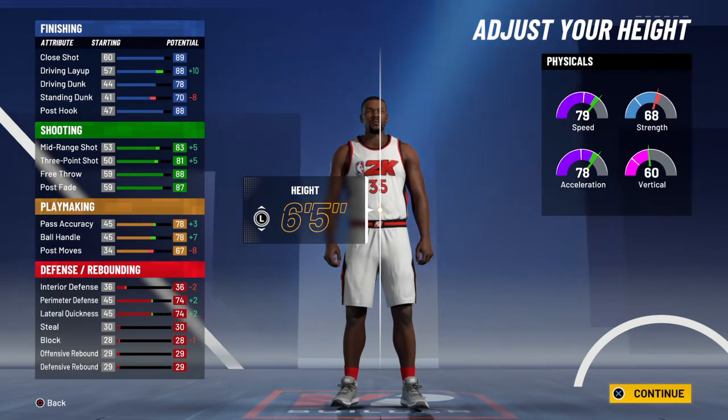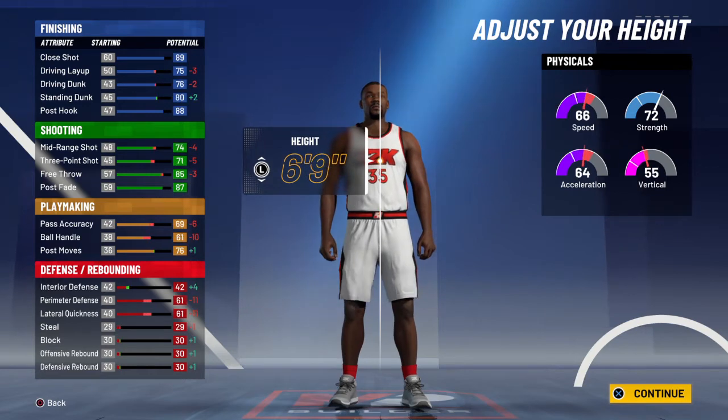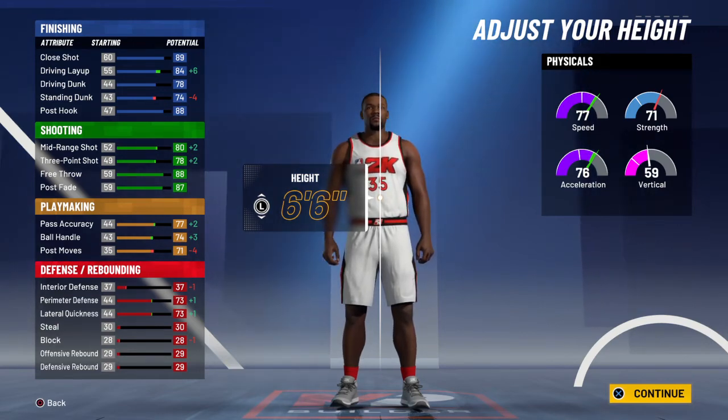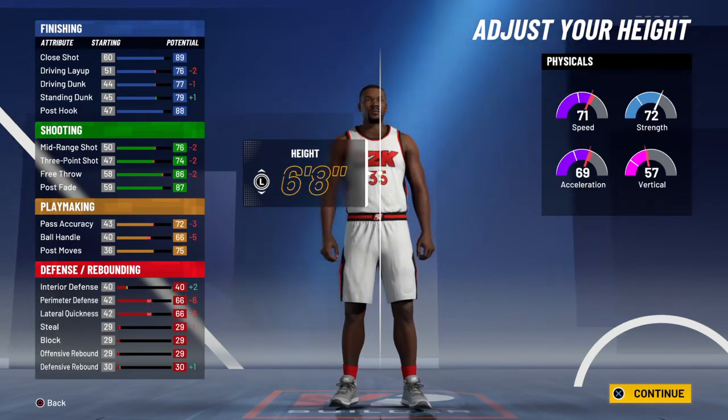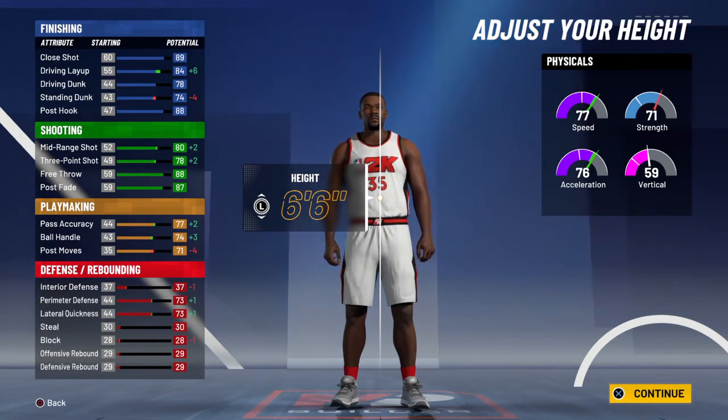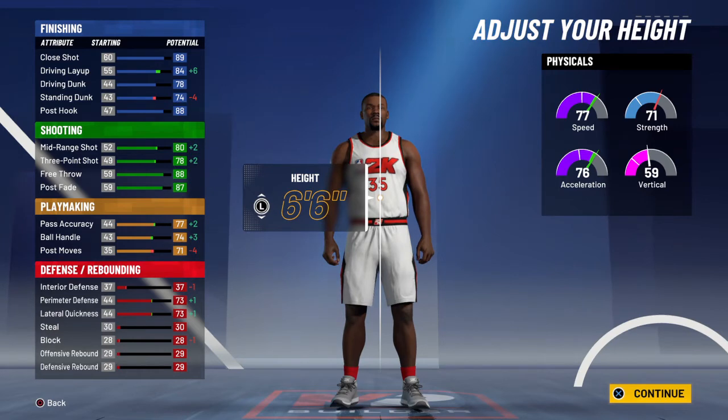If you pick this build, you are automatically greatness. Do not make this build a 6'5", 6'7", 6'8", 6'9", or 6'10" — those are the worst. The perfect height is 6'6". I'm going to tell you why: it's a guard but a better version of a guard. A 6'6" player is better than a 6'3" — you're taller, more versatile, and more effective. A lot of people that make a small forward at 6'7" or 6'8" are not shooters — they're going to try to drive in. Plus your build is already suited for defense if you have the right defensive badges, which I'm going to show you.